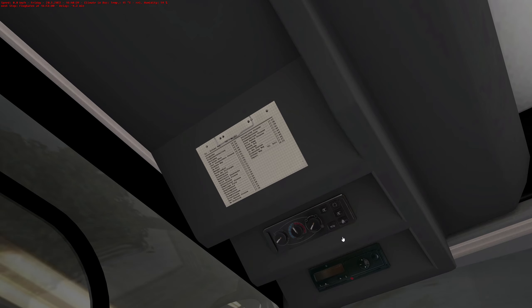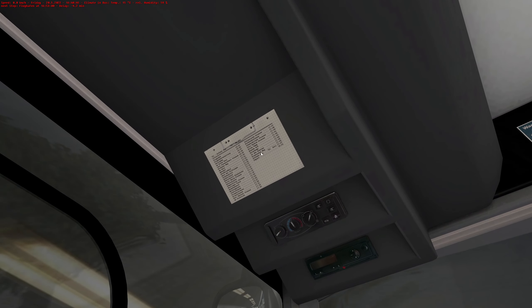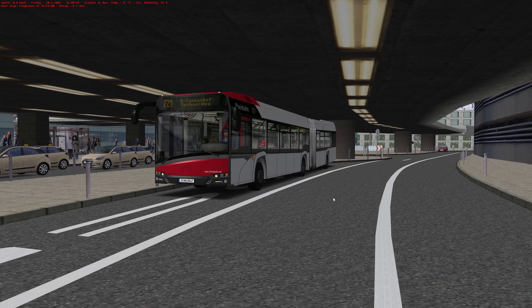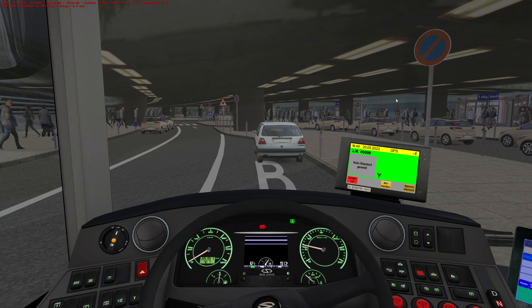We'll just pop that on there. I think I can hear a plane going past - can you? There we go, we'll pop you on there and let's put a destination on. So that will be 721 and we are going to Gothauer Weg. There we go - a lovely destination on the screen. Let's have a nice little picture before we get going. Four minutes until departure, so it's more or less time to go.